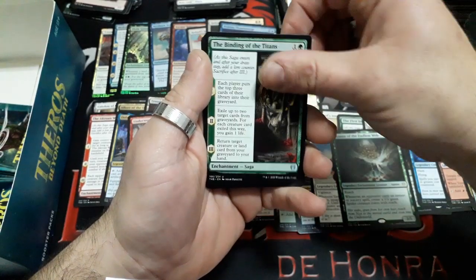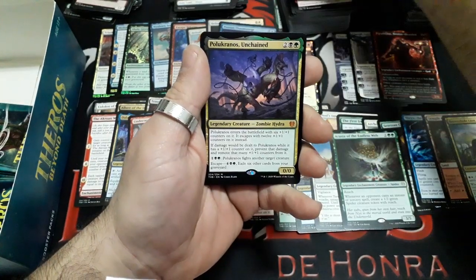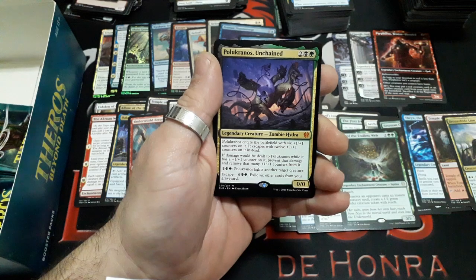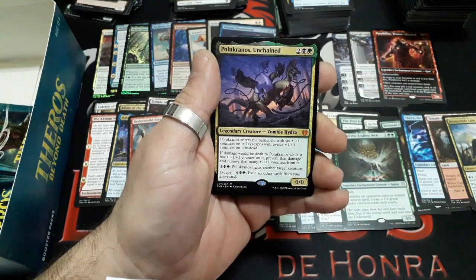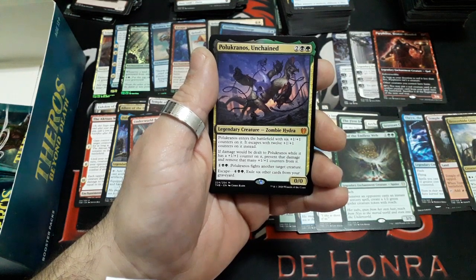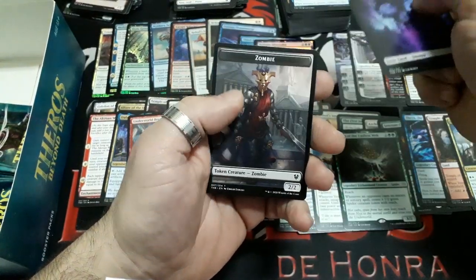Booster thirty-one: The Binding of Titans, Escape Velocity, Sweet Oblivion. And our rare — it's a Mythic: Polukranos Unchained — four drops. Polukranos enters the battlefield with six plus 1/plus 1 counters. It escapes with twelve plus 1/plus 1 counters instead. Damage that would be dealt to Polukranos is prevented and that many plus 1/plus 1 counters are removed. For three: Polukranos fights another target creature. It has Escape for 6: exile 6 other cards from your graveyard. It is a 0/0. Great card! We have a Swamp.